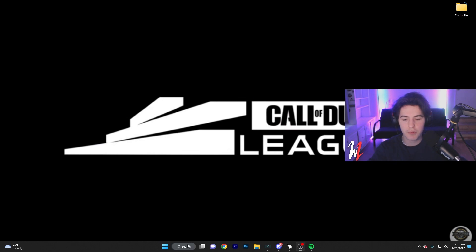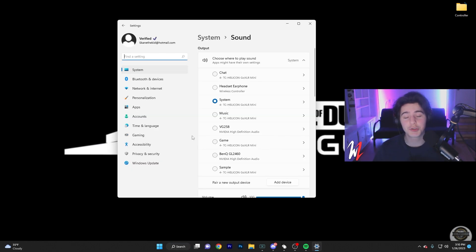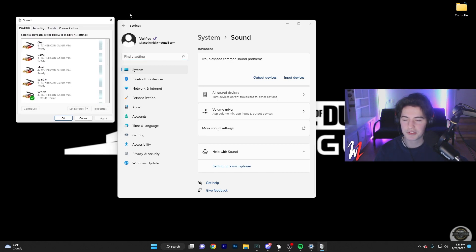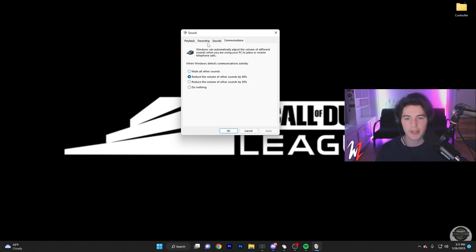What you're going to do is go to your search bar and type in Sound Settings — it should pop up right there. Once you're in Sound Settings, scroll down until you see something called More Sound Settings, which should be right around the volume mixer and all sound devices area. Open that up and you should get a pop-up that looks something like this.